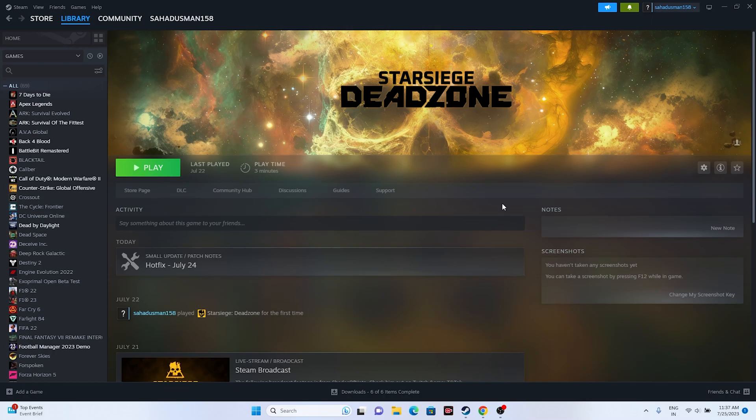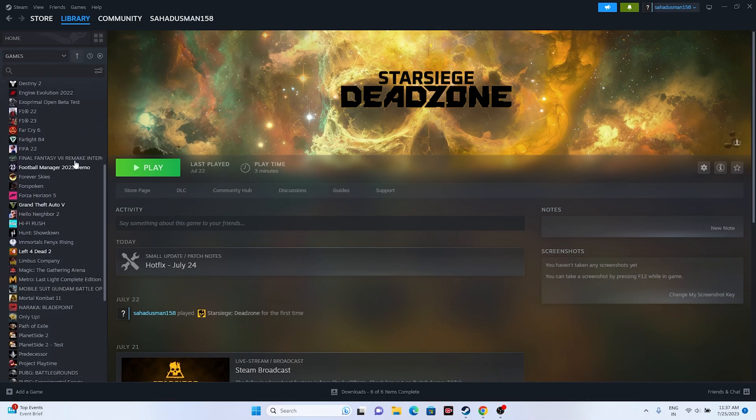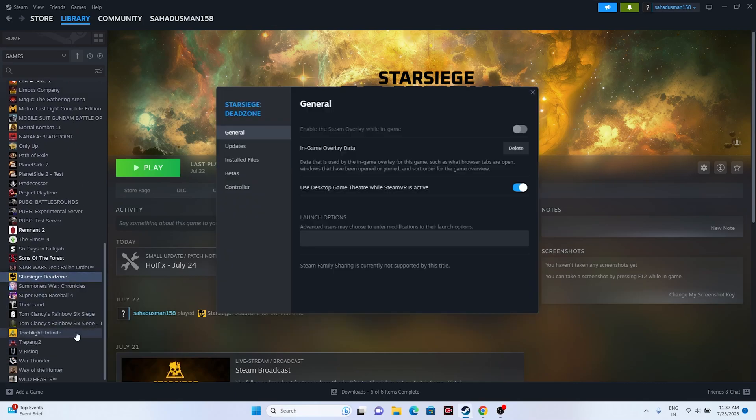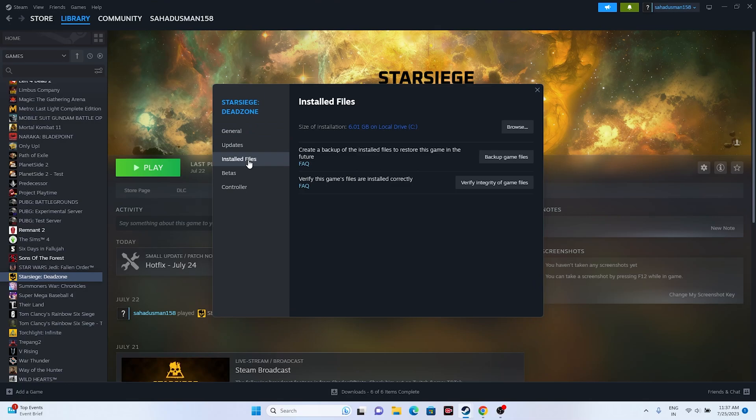If that is not working, we have to move to the next step, which is to verify the integrity of game files. For this, go to the Steam Library, scroll down and navigate to the game, right-click and go to Properties, then go to Installed Files and click on 'Verify Integrity of Game Files'.